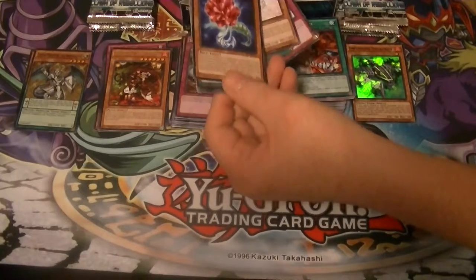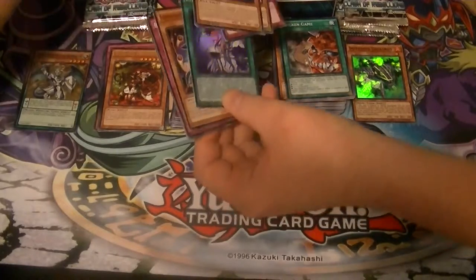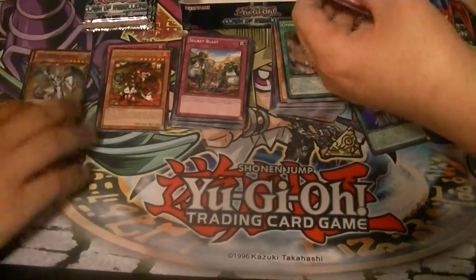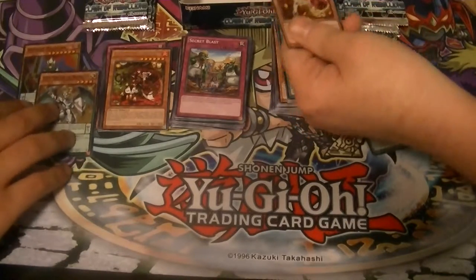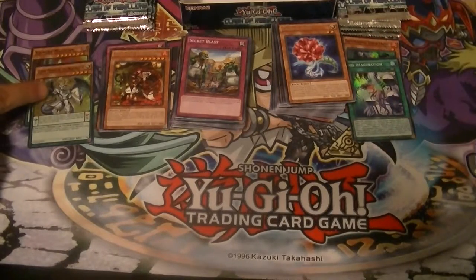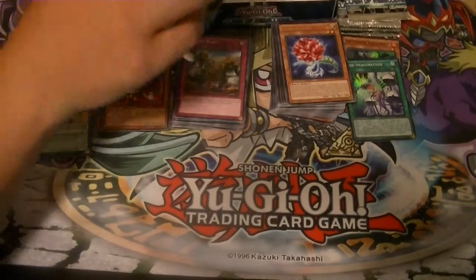Rare is Crystal Rose, and a super rare of Void Imagination. I pulled both the Infernoids! There is also the Fusion which is an Ultra and an Ultimate. I got at least two cool cards — a Magician and a Dragon Slayer.